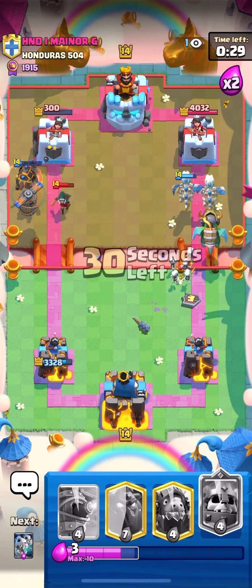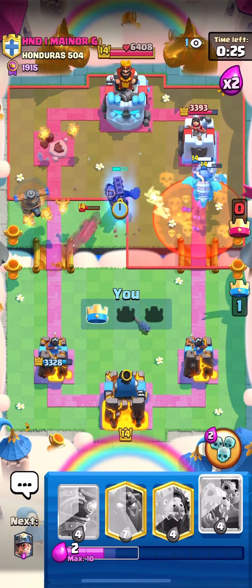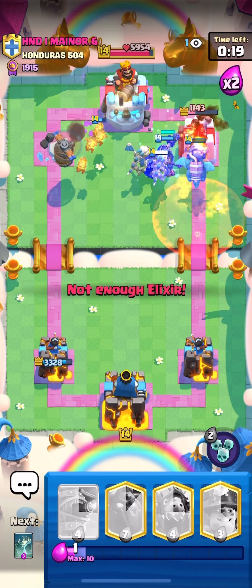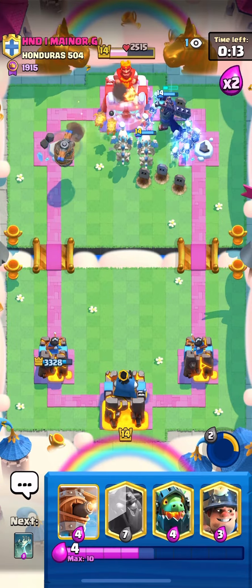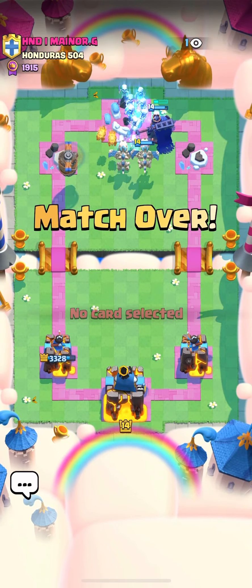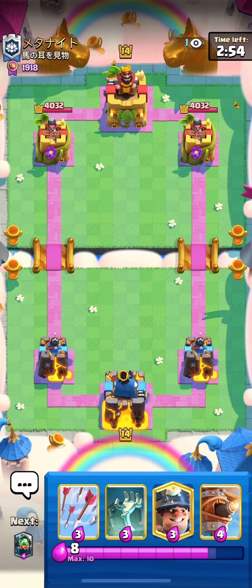We went with the standard miner and took out the magic archer, and he decides to go ahead and put an E-Wiz on top of that. Wow, I was expecting a more tough opponent for the first game, but we just steamrolled them. The inferno dragon did his part - very good against PEKKA. Good job for the inferno dragon. Game number two!